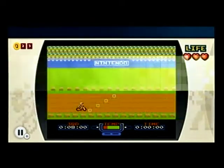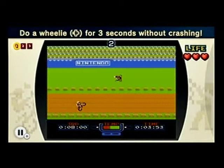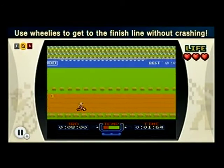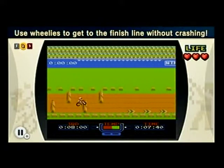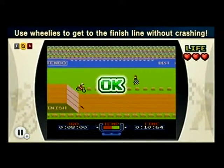Now it's going to tell us how to do a wheelie. Do a wheelie. Oh yeah, you can actually fly back if you screw up your wheelie. You can fall over. You do not want that to happen. And this is a very cool technique that I actually didn't know until I played NES Remix — if you wheelie over an obstacle, you will not crash. You'll just pass right through it.